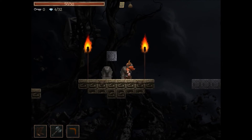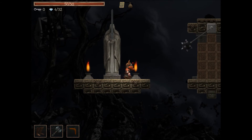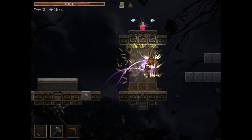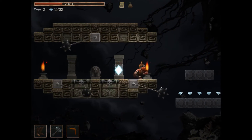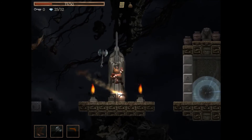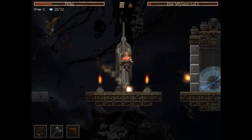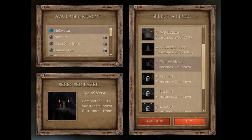In this stage, certain blocks disappear when you touch them, so you have to run through quickly. I accidentally dashed and nearly died. You can see it takes a lot of hits with the thrown axe — it's usually better to hit enemies up close, but that's a lot more dangerous.